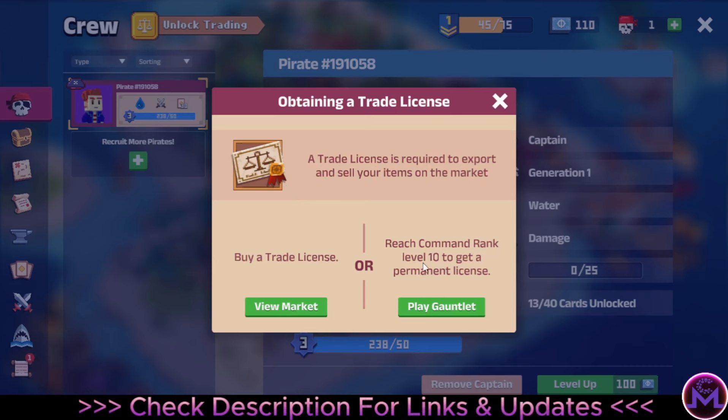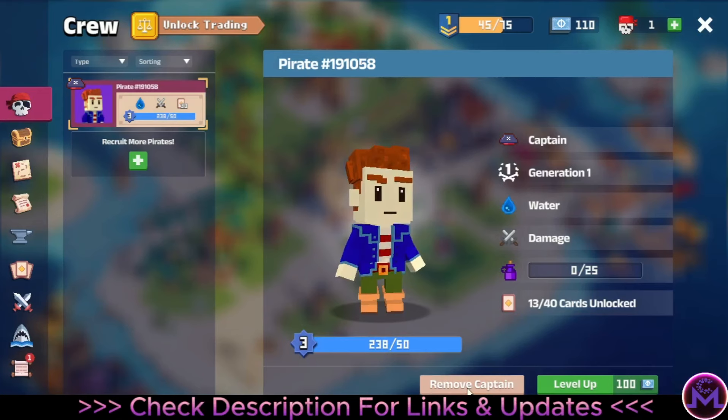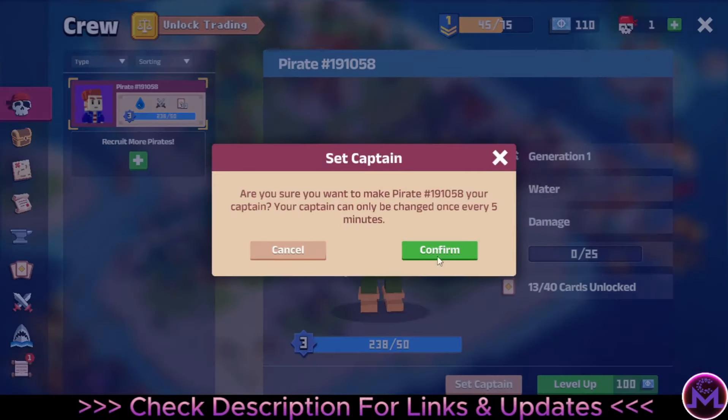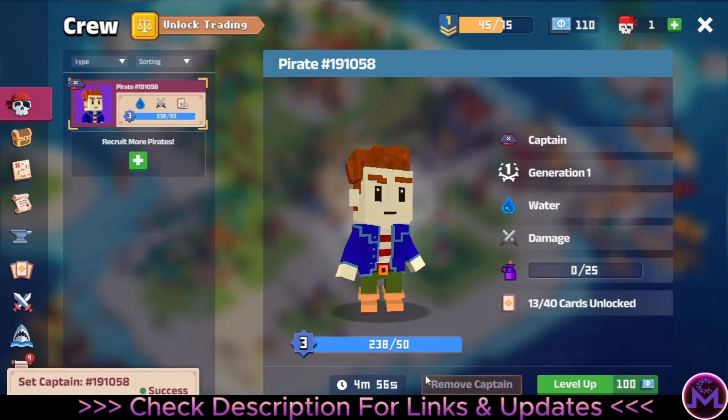It's all about the level — your captain must reach level 10. At first you'll find your character isn't set as captain; you need to turn it into a captain by setting it like this. It must be Captain because you get extra boosts. This is necessary.